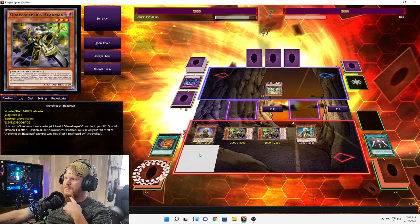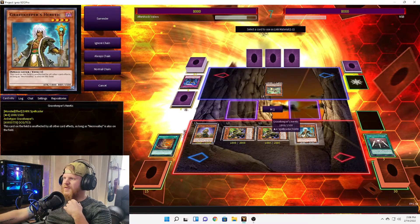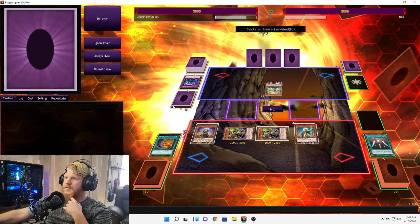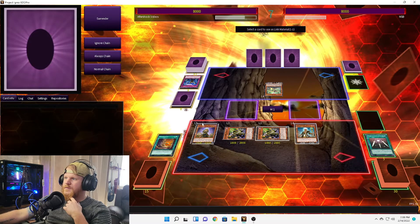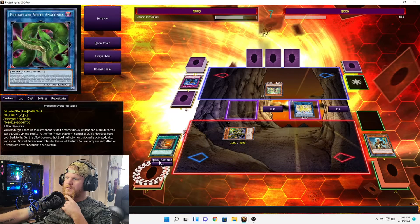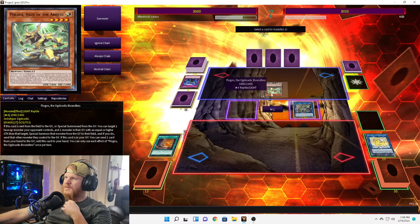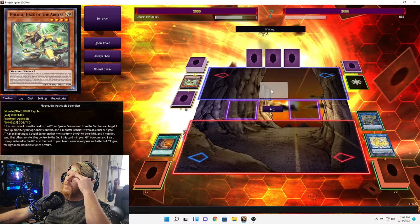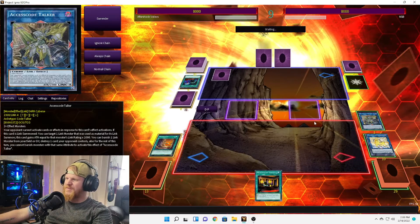Let's go to Unicorn, then we can go to Access Code Talker. Target Unicorn — oh! Why didn't it let me target Unicorn? You can banish one Link monster from your field or graveyard and then destroy it. I was going to try to hit for 5,300, but obviously that's not how it works, apparently.